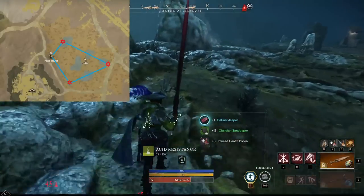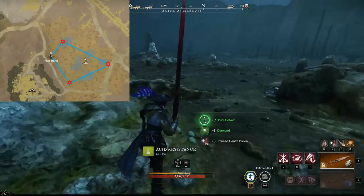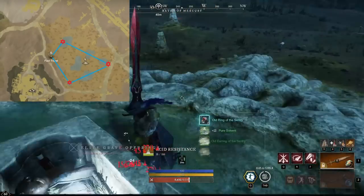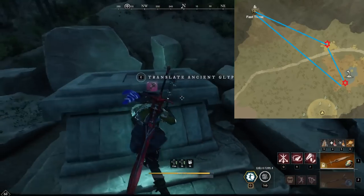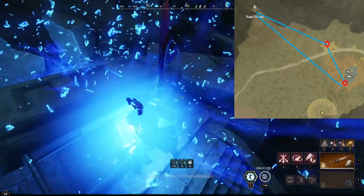Then I respawn at the shrine and head directly to the Mercurial Shrine and hit the 3 elite grave offerings found here in the Bath of Mercury. Then I run to the shrine and head directly up to the shrine in Hecca's Cauldron. I loot the glyph chest found here, then grab the elite grave offering before heading back to the shrine.